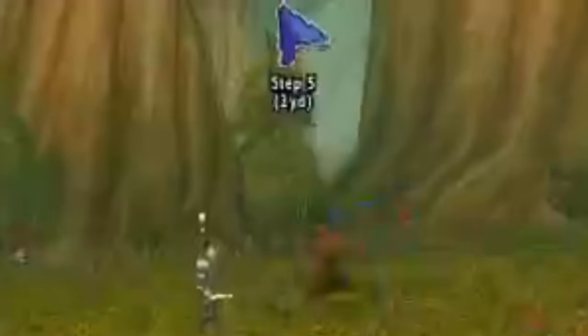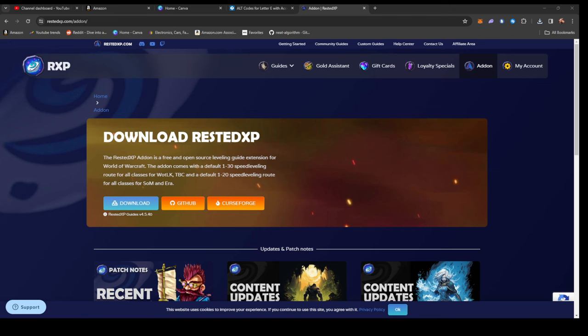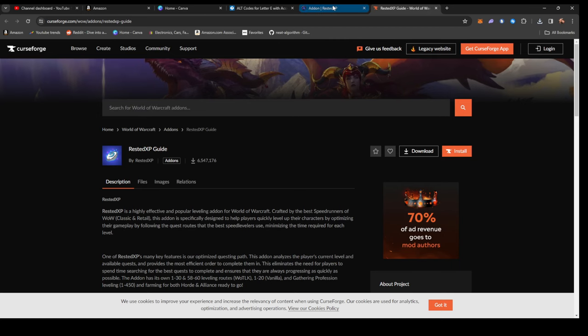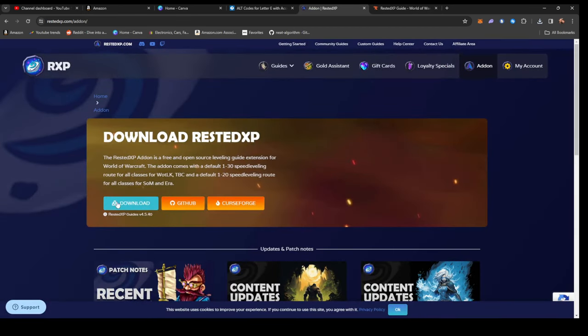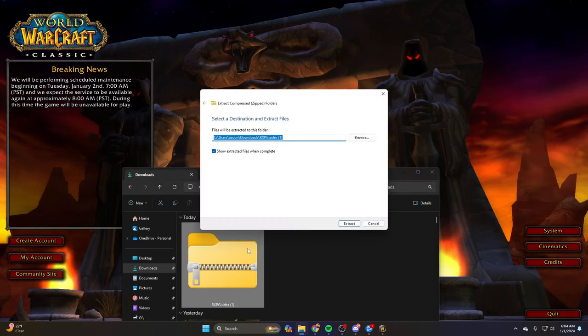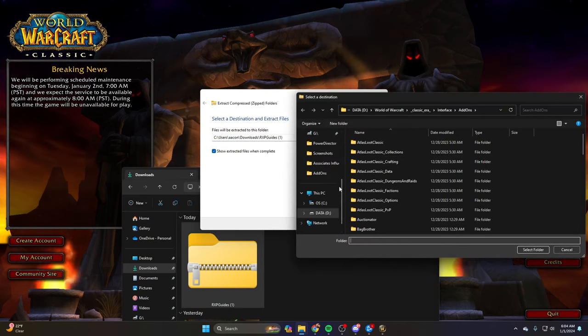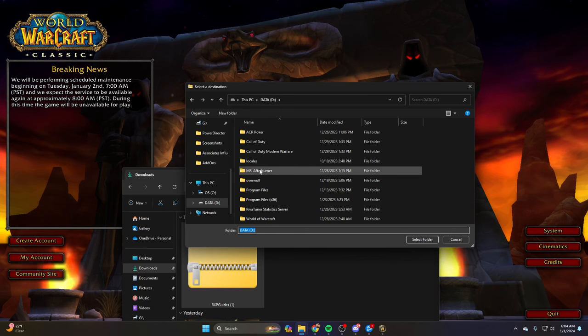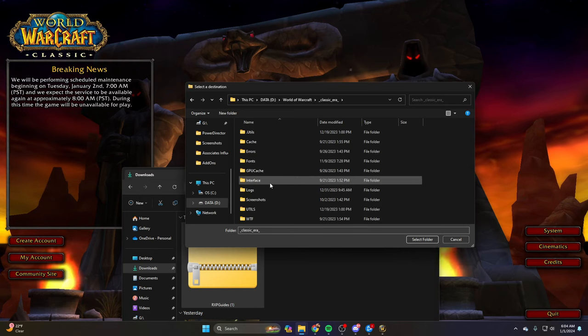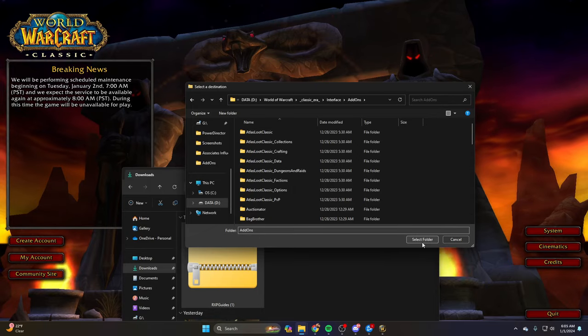Down in link number one you will find the Rested XP add-on. It looks like they've recently added it to CurseForge so you can install it through your CurseForge add-on helper, but I'll show you the manual way. Click on download - in your downloads folder you'll have the Rested XP guide. Right-click it, click extract all, and choose your World of Warcraft add-on folder. It'll be in your D drive, then World of Warcraft, then Classic Era, then Interface, then Add-Ons. Click select folder.